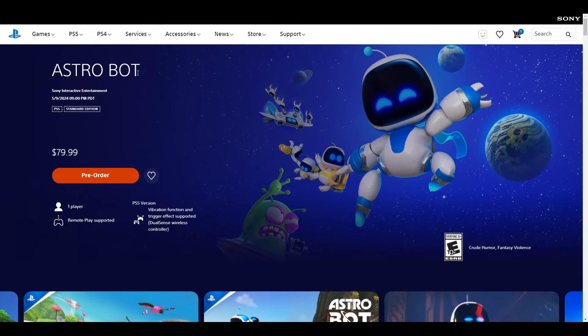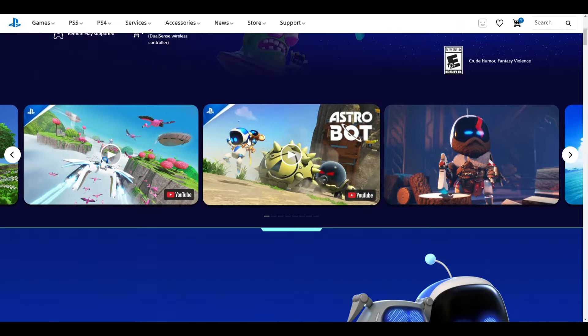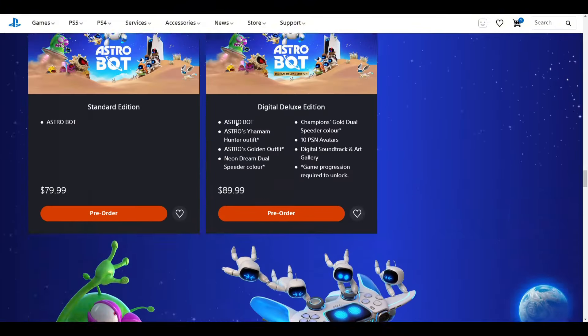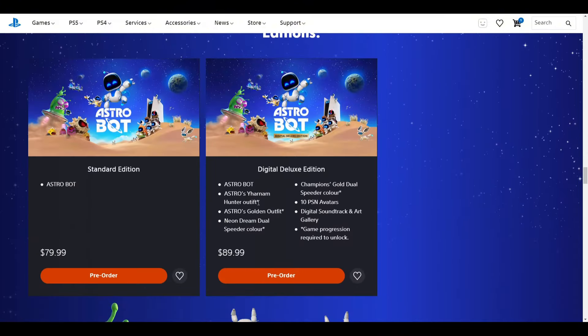Alright guys, so here we are in my PlayStation Store. I'm just on the Astro Bot page, and we're just going to scroll down all the way to the bottom. We want to find the Digital Deluxe Edition. You can see the Digital Deluxe Edition here comes with a bunch of extra stuff. So we're just going to press pre-order here.